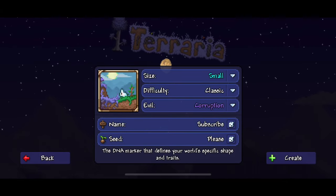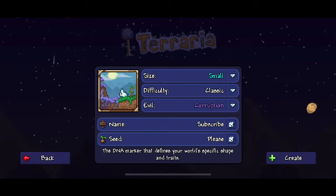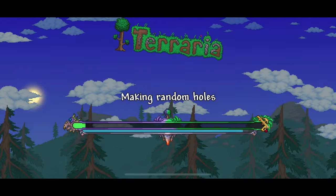If you're wondering the story behind this: it was really late at night and I was trying to find the Anklet of the Wind and had no luck. So I just typed in 'please' as the seed, and there was actually an Anklet of the Wind on that seed. So go ahead and hit create.